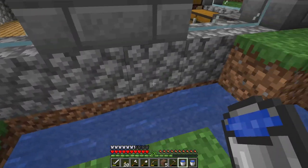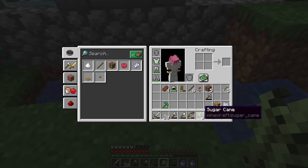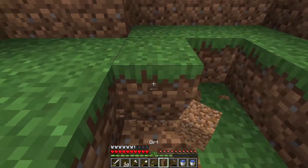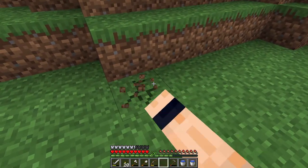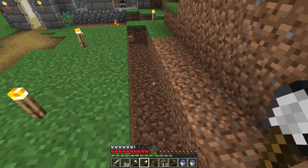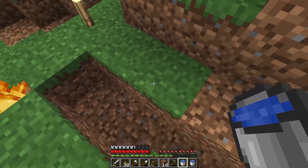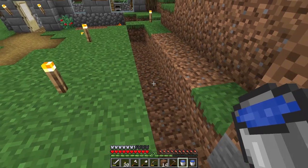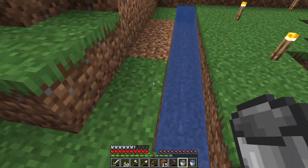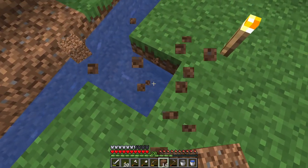I'm going to use this infinite water source to my advantage and get rid of these blocks so we can plant some sugar cane. Let's go up here instead - I've dug a trench eight blocks wide. The reason is that a water source block can travel eight blocks on one horizontal layer, so from this end all the way to this end. If I was to get rid of the block at the end, the water wouldn't go any further because it's already reached eight blocks.